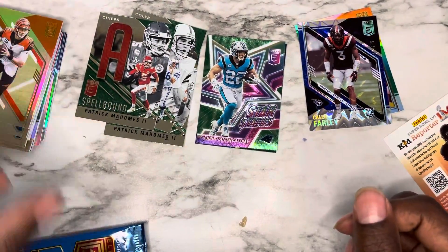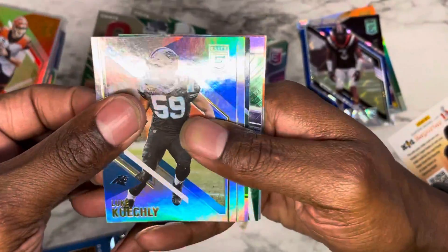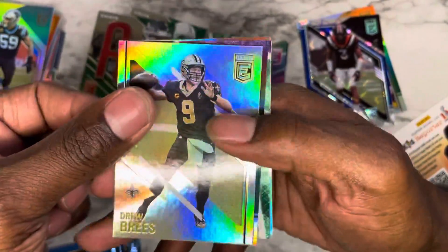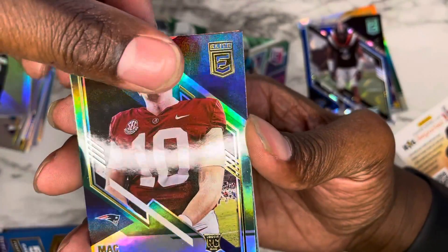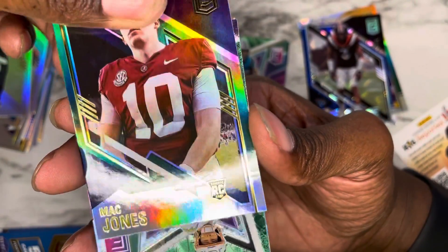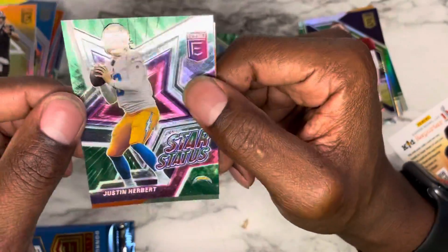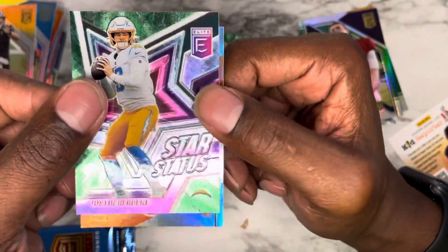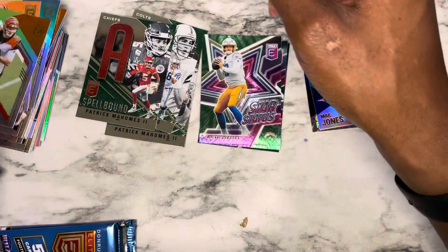Pack number six out of eight. Starting off with Luke Kuechly, Drew Brees, Mac Jones — nice rookie card, the new starter for the Patriots. And we have a Justin Herbert Star Status — beautiful card, love all the colors. Second year Justin Herbert and another Joe Burrow right behind him.